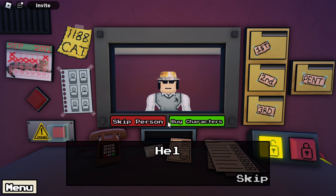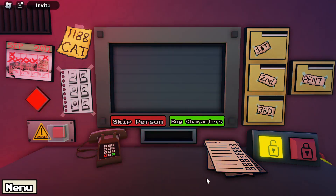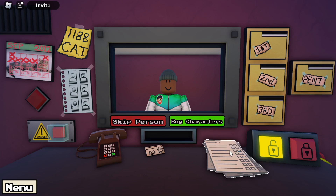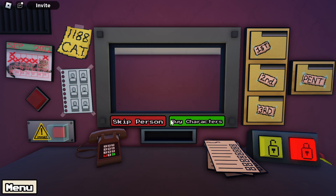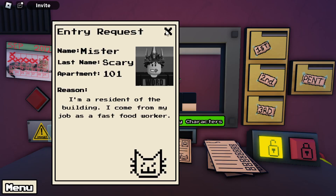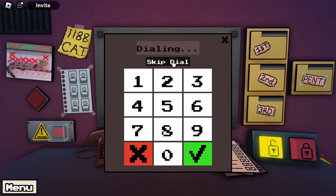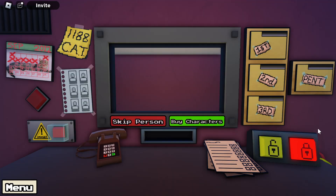I just let this guy in so I'm going to call him in because I let him in earlier. You need to remember who you let in, because there can only be two clones of one person — one is real, one is fake. Once you've determined one was real, the other should immediately go in. This guy isn't on the list, but you can't worry about that when you're speedrunning.